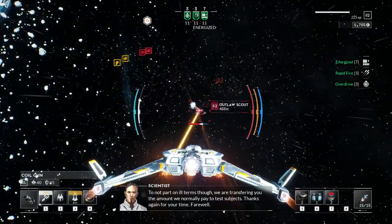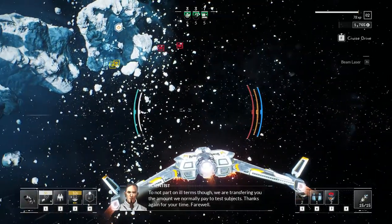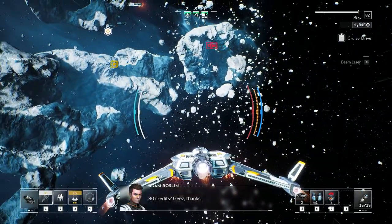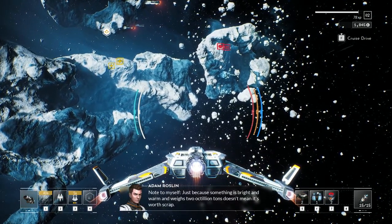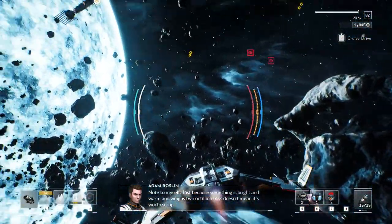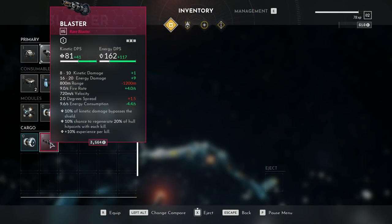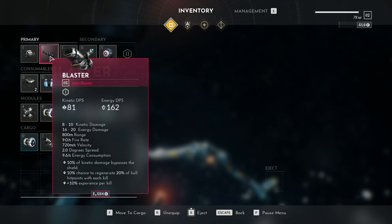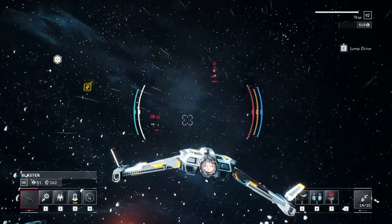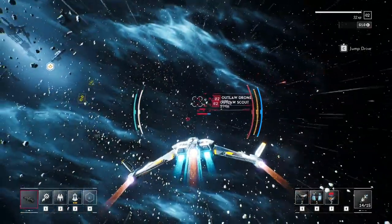We just used energized boost — at the very top of the screen you'll see a bunch of little green things slowly ticking down. That indicates we have more damage, more attack speed, and it costs less energy to fire our weapons. Looks like we found a rare blaster indicated by the purple coloration. I'm able to compare its stats by holding the left alt button down. You can see three little boxes — we'll cycle it with the coil gun and see how effective it is. Yeah, that feels pretty good. I'm liking this blaster.